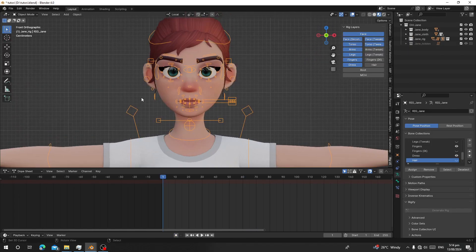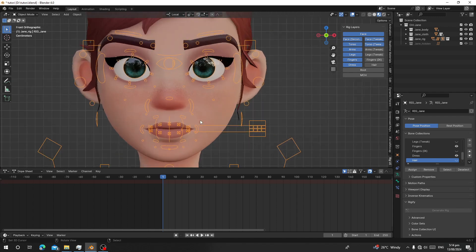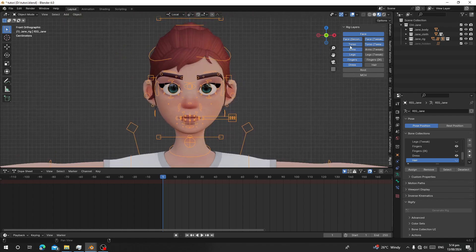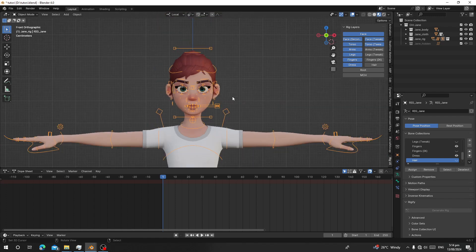The character used here is a custom rig — you can see it from here. I downloaded it and I will give the link in the description so you can download it too. This character is free and you can use it for practice, or if you have your own custom rig character you can follow these steps. The character has its own rig UI.